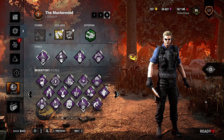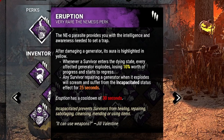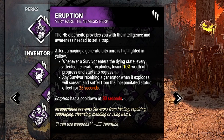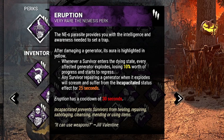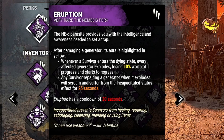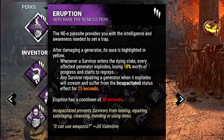This is the build — it is absolutely disgusting. The first perk is Eruption. After damaging a generator, it's always highlighted in yellow. Whenever a survivor then enters the dying state, every affected generator will instantly explode and lose 10% worth of progress and start to regress. And if any survivor is repairing a generator when it explodes, they'll be incapacitated for 25 seconds before going on a short cooldown.